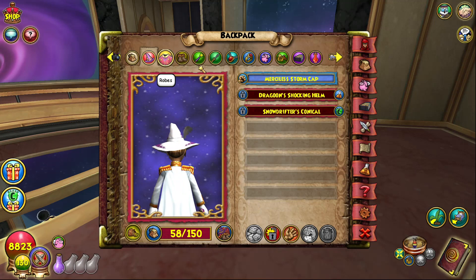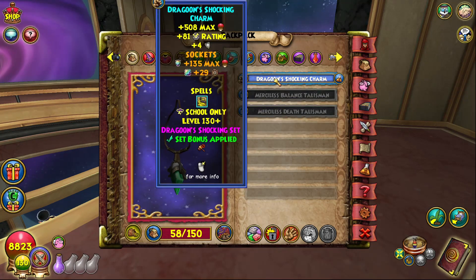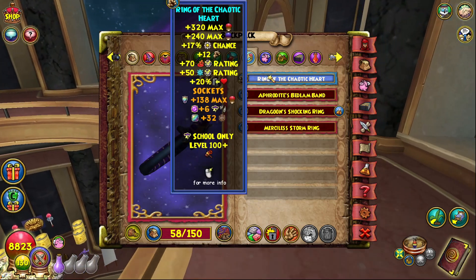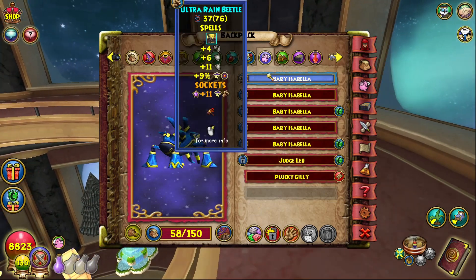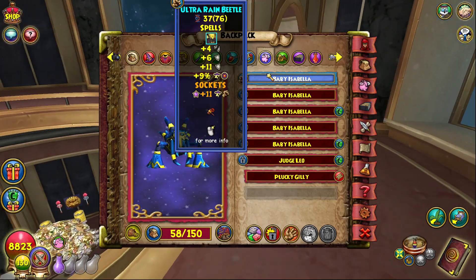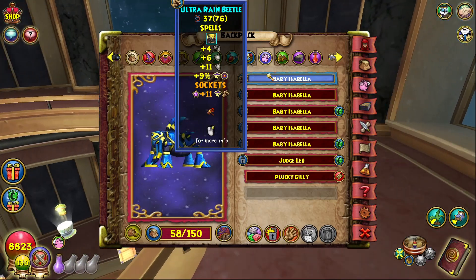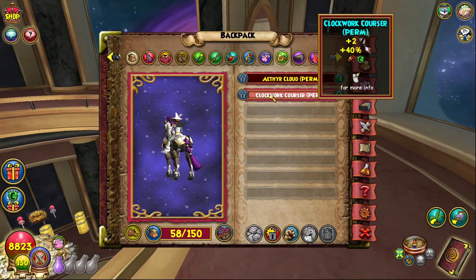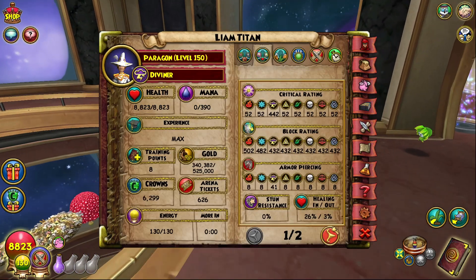To quickly recap: Merciless hat, Motorist robe, Dragoon boots, Athame and amulet for the set bonus, Supreme wand from Heap, Aphrodite ring from the gold key boss plants in the third part of Darkmoor, this pet which you can find in the kiosk or I'll lend you one from my Discord server, Clockwork Courser, and Duelist deck.